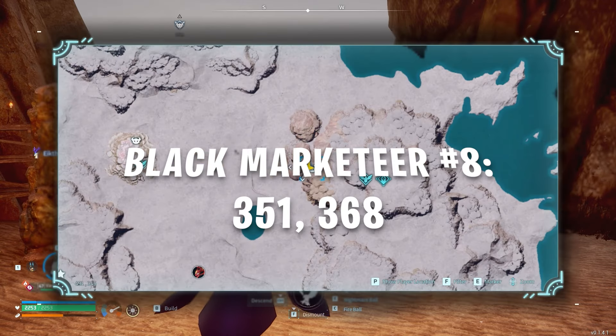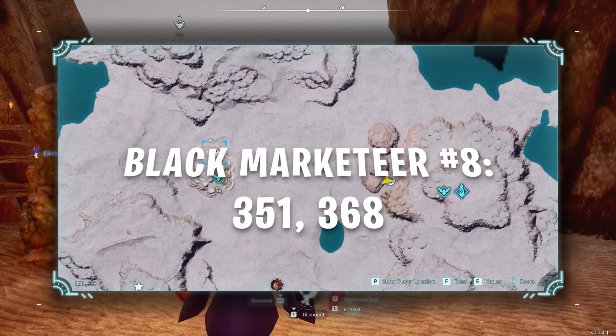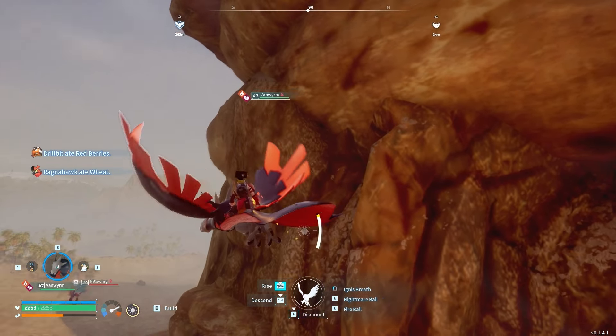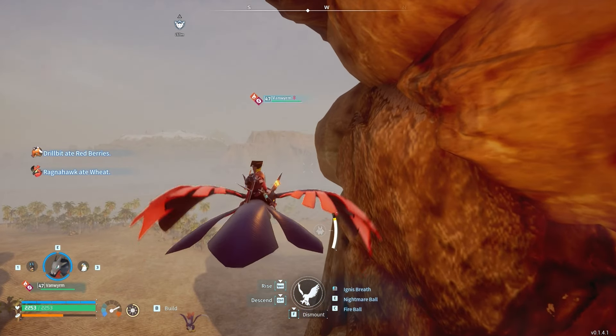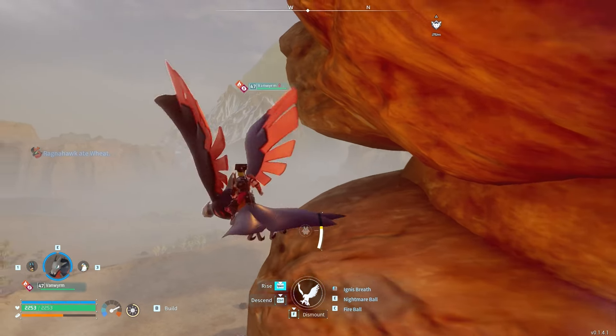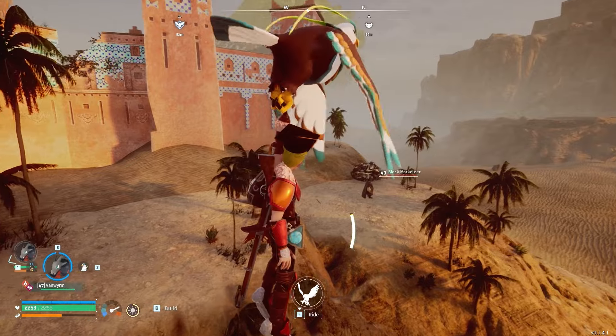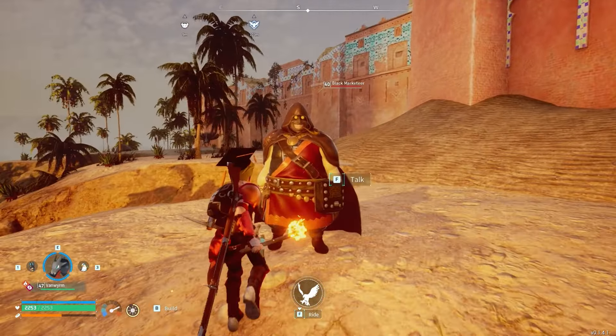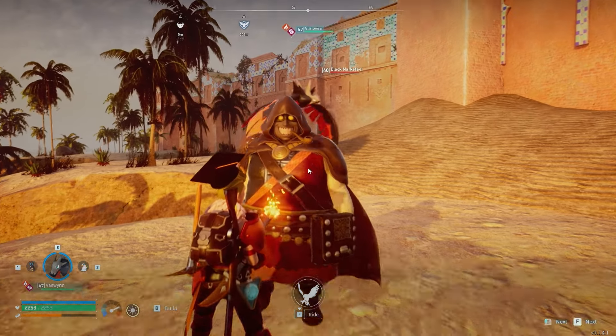The eighth Black Marketeer is located at coordinates 351, 368, and it's the other Black Marketeer in the Barren Mountains area. To get there, fast travel to either the PIDF Tower entrance and head west, or to the Dune Shelter fast travel directly beside him. As you get closer, you will find the Black Marketeer not directly inside of the town but standing on a ledge directly outside the northeast area.